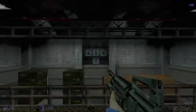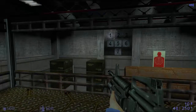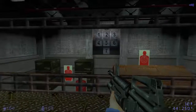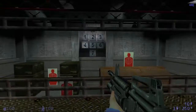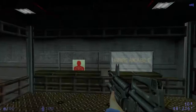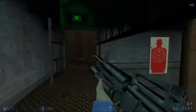I'll start the sequence in 5, 4, 3, 2, 1. You've completed the Black Mesa Training Target Range. You may advance to the next area.